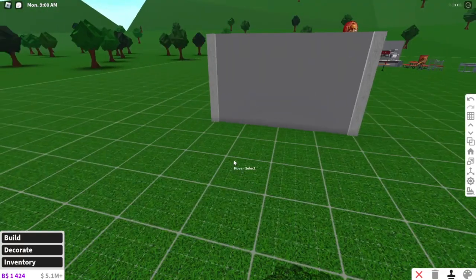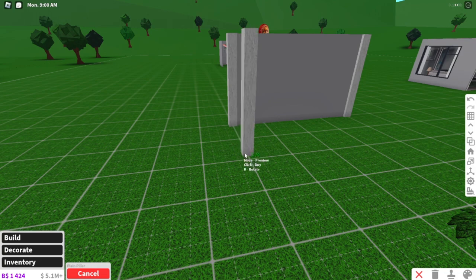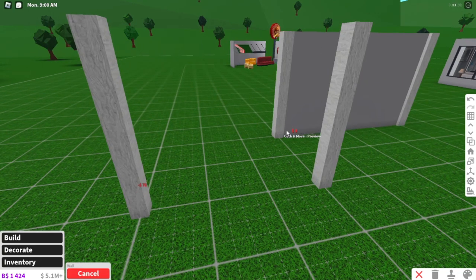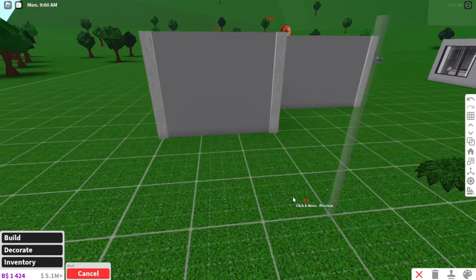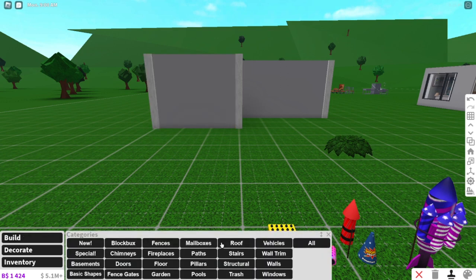Now let's say we're building a house — I'm going to build just a small little makeshift house. Let's say we're building a house kind of like this, but we want to be able to intersect objects like fences and whatnot. I'm going to show you guys with fences.